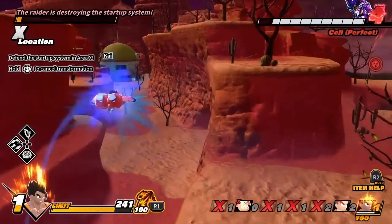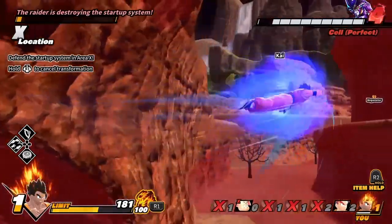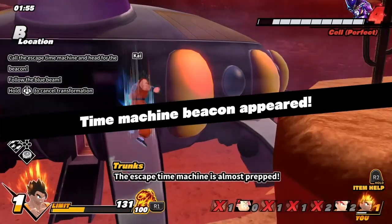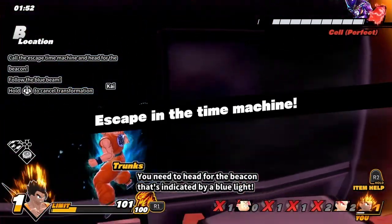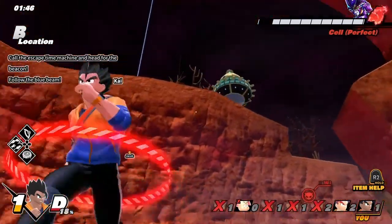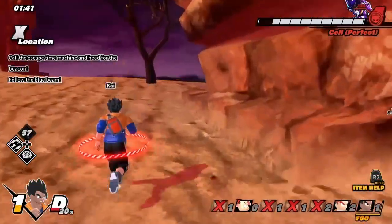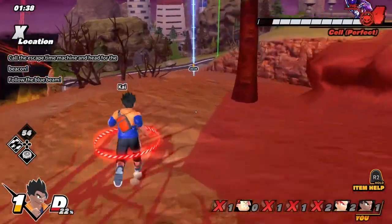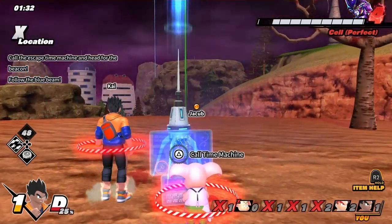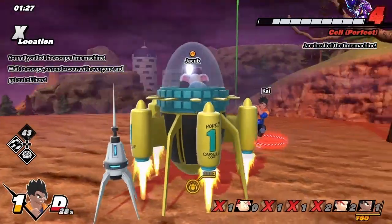Oh, I accidentally transformed! I need to get one more cube and I can transform properly. So then if he attacks us I can transform and fight. Go distract him — I don't even know where he's at. We can escape to the beacon! I'm doing it — I'm calling the machine! Kai, you gotta get over here and help me. Get in! Hit triangle! Hit triangle! There we go!